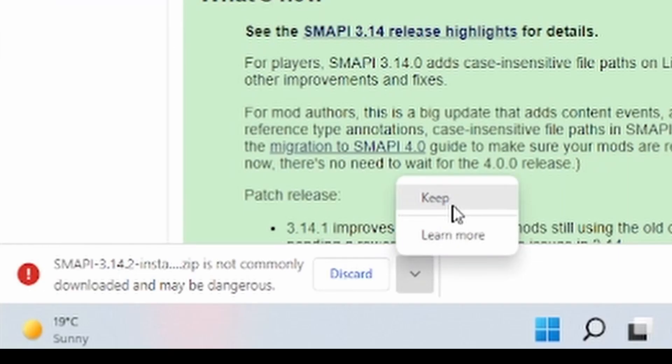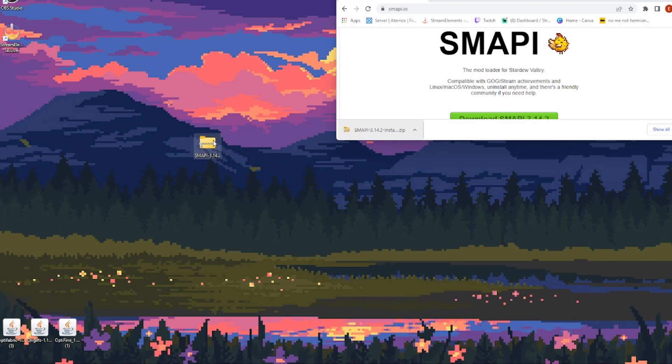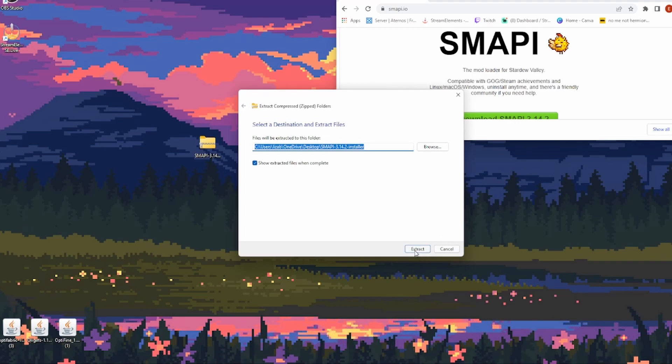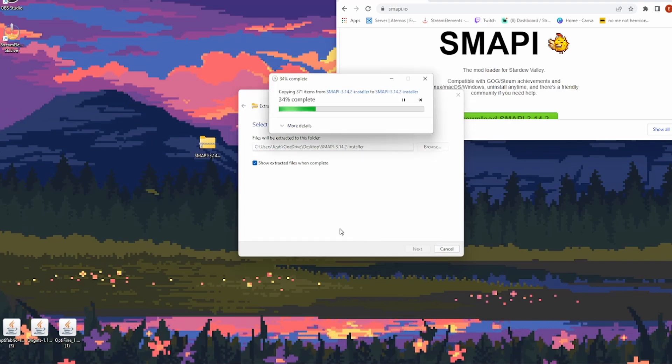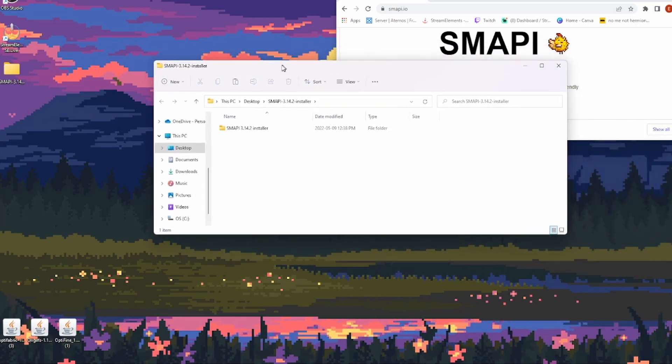It says it may be dangerous, but it's not — don't worry. We're just going to wait for that to download and then drag it onto our desktop, just to make it easier for ourselves. You're going to right-click it and extract all. Let's just let that do its thing. There we go, that wasn't that hard. Now we have it here.